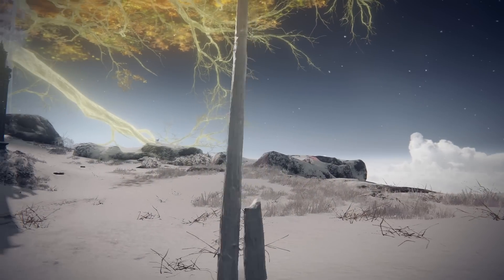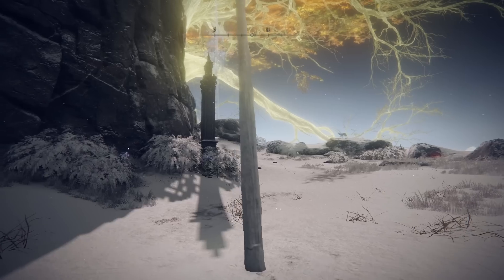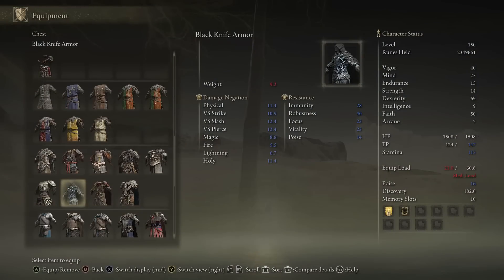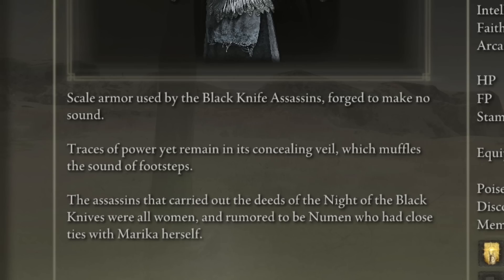What you can do is move around — and this has been a thing in the Souls series in general — now it's a specific item or tool, it used to be a sorcery. It's pretty funny, especially in PvP when you're hiding as the host. But apparently there's a really weird interaction, a bug, when you equip the black knife armor.